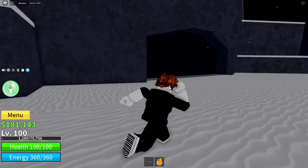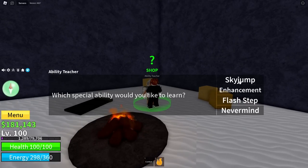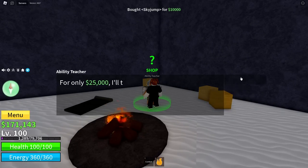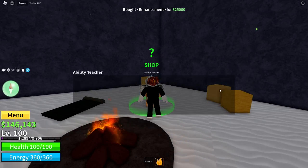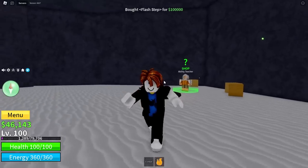Almost forgot to do this, but over here in this cave we can head over to the Ability Teacher, basically Rayleigh, so we can actually learn Sky Jump, Hockey, and Flash Step. Let's get Sky Jump first because it's pretty useful, then let's get Hockey because we're gonna need this to become a pro or become Ace. We still have 100k so we might as well get Flash Step as well. 100k down the drain, though it was worth it.